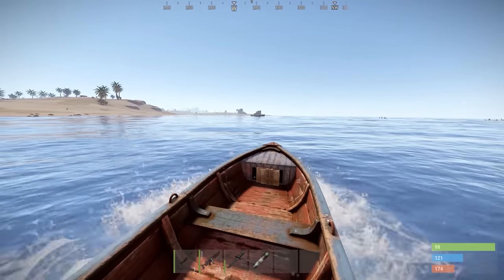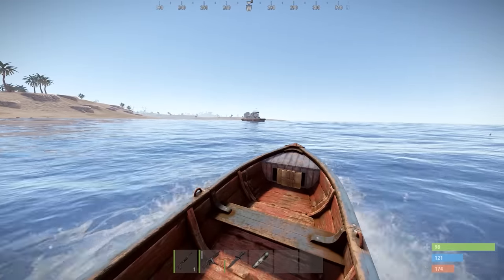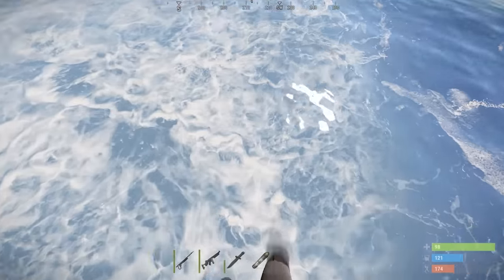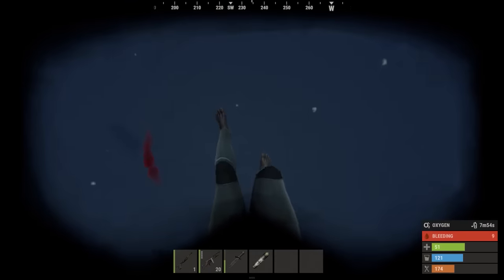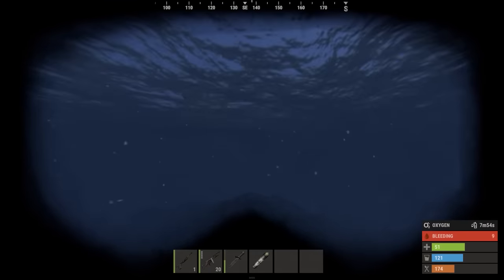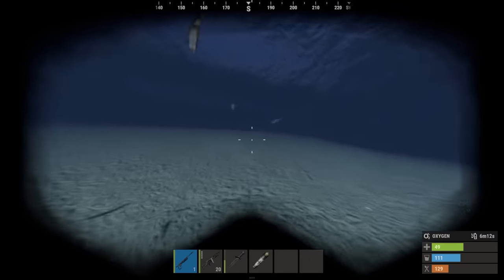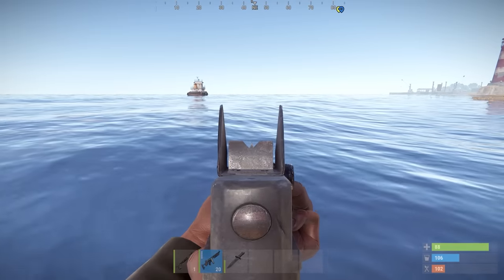Whoa whoa whoa — it's a tugboat! I'm assuming someone's claimed it but there it is. What's your mission, my friend? Someone's definitely on it. How are we gonna get this thing? Could farm some sulfur to make satchels and blow through the door. Can we go full pirate and get on this boat?